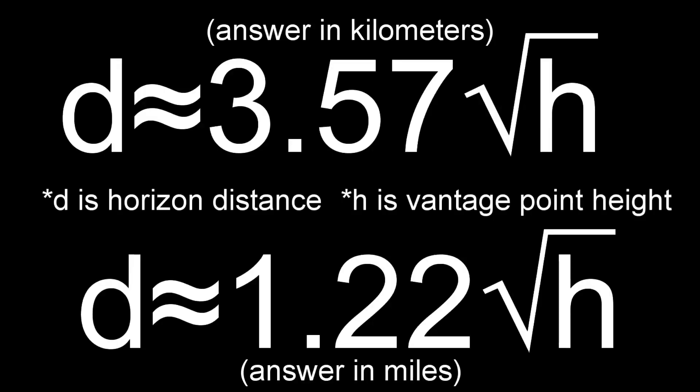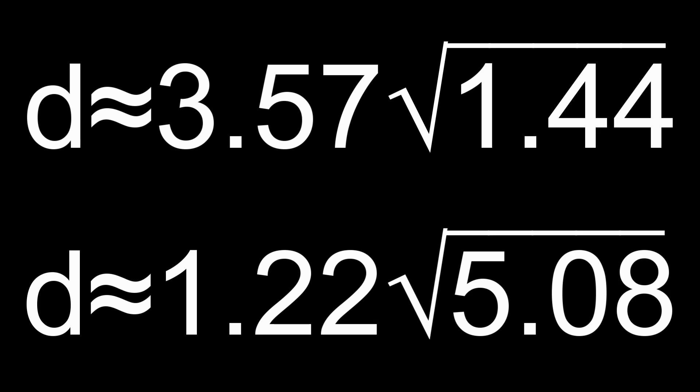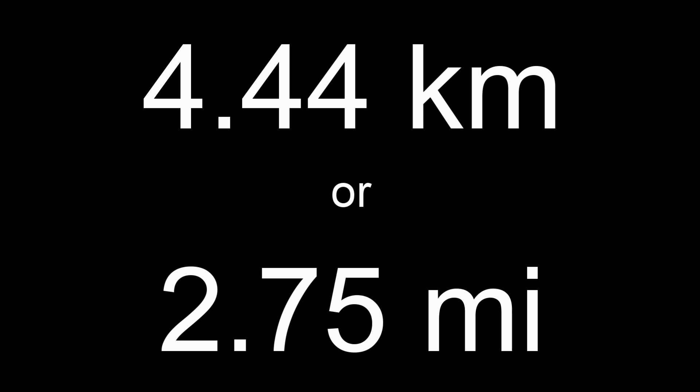In other words, exactly how hard can Machamp punch? First, we need to know how far the horizon actually is. There are two formulas for calculating this, depending on whether you want metric or imperial units. To calculate this, we need the vantage point height, which in this case would be Machamp's eyes. I estimated that this would be about 2 inches below the top of his head, so about 5 foot 1 or 1.44 meters. Plugging those values into the equation gives us a horizon distance of about 4.44 kilometers or 2.75 miles.